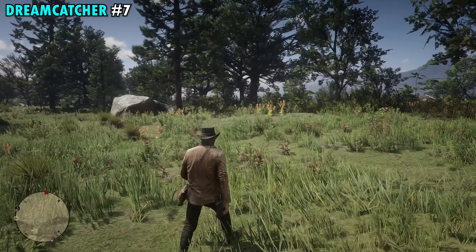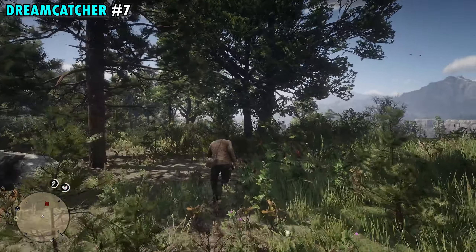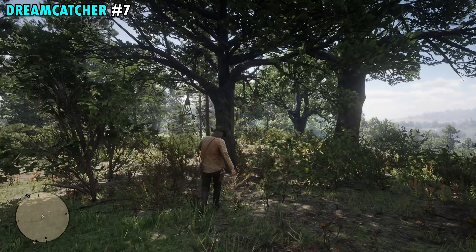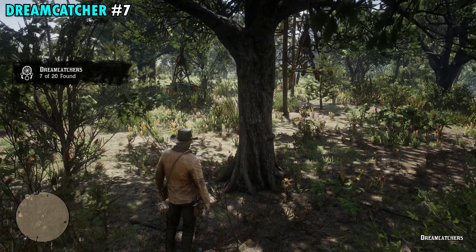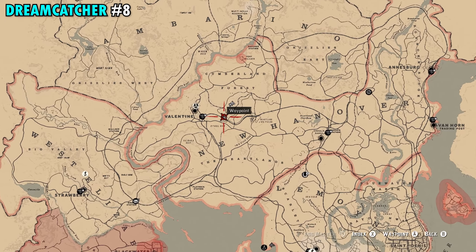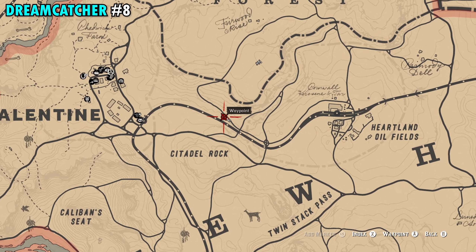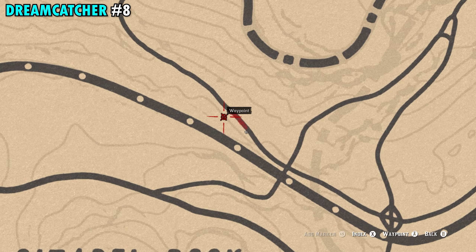Number six is on the far southwestern side of New Hanover. This one is right on the edge of the Dakota River right before you get to Bard's Crossing. It's going to be right next to a main pathway and this one's not too difficult to find. Once you get down here you'll see there's one dead tree that's right on the edge of the rock just over top of the path. Walk up to that tree and interact with it.